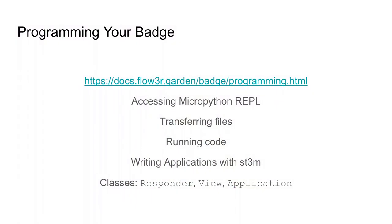It's all on docs. The first thing you'd want to read when trying to program the badge is the programming section, where you'll learn how to connect to your badge from a PC or Android phone, how to access the MicroPython REPL — the read-evaluate-print loop, which is the main console — how to transfer files back and forth, how to run your own code, and how to get started writing applications against our app framework. Look at three basic classes: responder, view, and application — that goes from drawing something on screen to having an application appear in the menu.